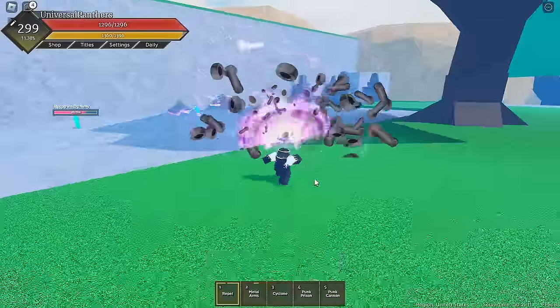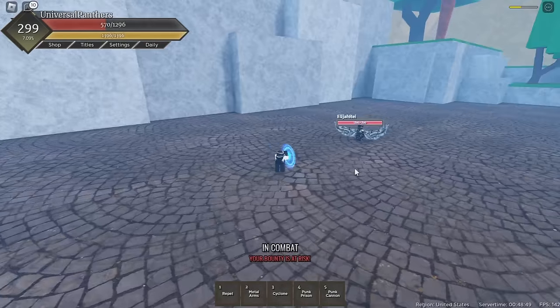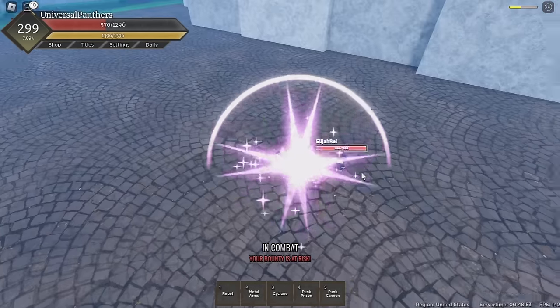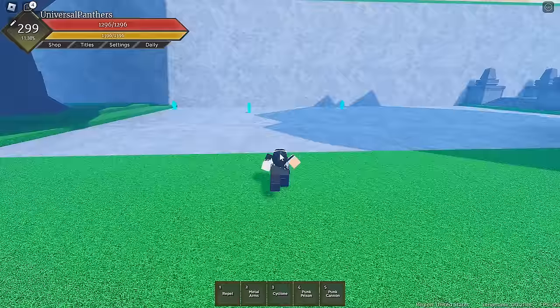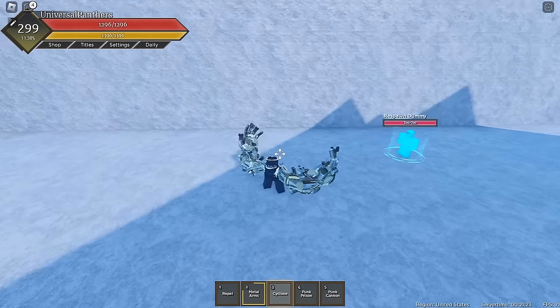Now I'll be covering the Metal Arms versions of every move. First, we have Repel, which shoots your two fists, locking your opponent into place whether they're blocking or not. Though this move is blockable, you can still just get close to your opponent and use another move while they're stuck in this. The damage gets buffed to 100 with Metal Arms on.